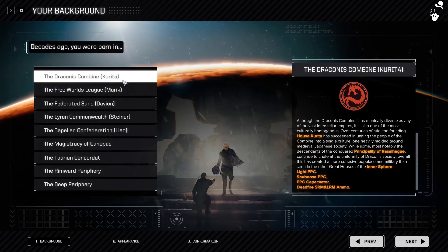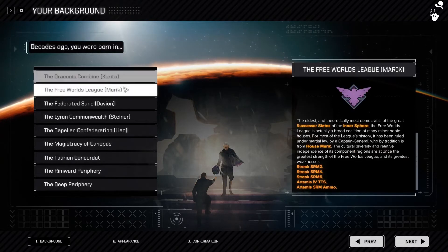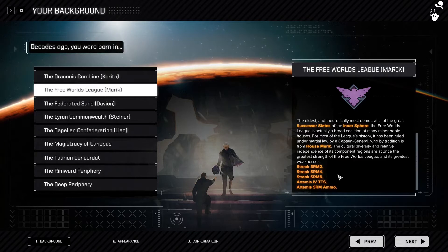For example, starting with the Draconis Combine gets you a light PPC, a snub-nosed PPC, a PPC Capacitor which makes all PPCs better, and Deadfire LRM/SRM Ammo — great if you want to hit hard. Marik gives you Streak SRM Launchers, an Artemis System, and Artemis SRM Ammo. With the Artemis System you get massive accuracy buffs, plus Streak SRMs for even more accuracy buffs — a really good start, especially early on when your mech pilots are absolute trash.